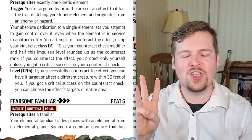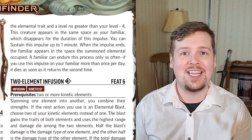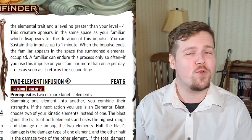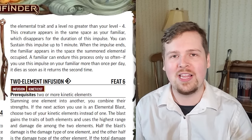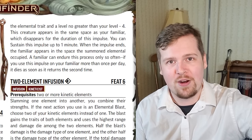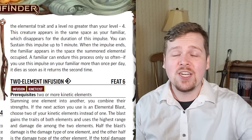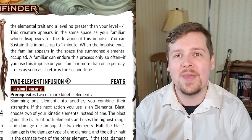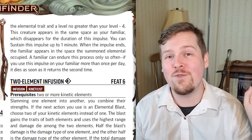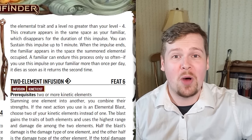Fearsome familiar is really cool. For three actions, you temporarily replace your familiar with a stronger elemental creature. The creature must be from the same elemental plane as your familiar and can be no higher than your level minus four — which is brutal. But you can think of this as somewhat free hit points on the battlefield: your familiar trades places with this weaker elemental, the elemental fights, and you can sustain it for up to one minute. If it runs out of hit points, your familiar just returns to the battlefield in its place. However, your familiar can only stand the strain of this once per day — you can do it a second time, but if it dies again, your familiar dies as well from the strain on its body.